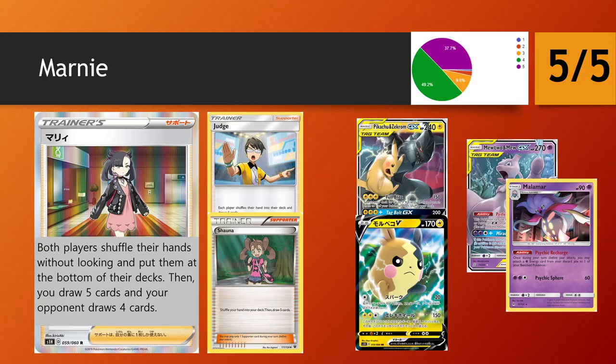Your opponents also cannot access those cards, so it gives you great information. If your opponent has been using cards previously — if they've been Stellar Wishing for certain pieces, picked up a Custom Catcher or a Reset Stamp and not used it the previous turn — you can Marnie that away, knowing it's right at the bottom of their deck. So it's much more difficult for them to re-access that card unless they have certain abilities or ways to shuffle their deck again.